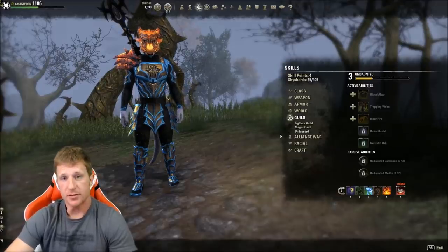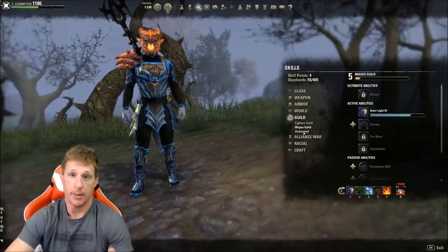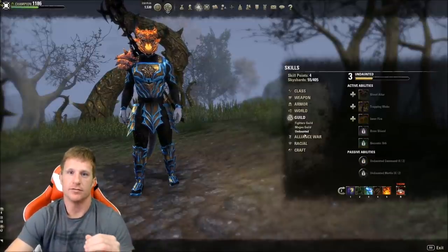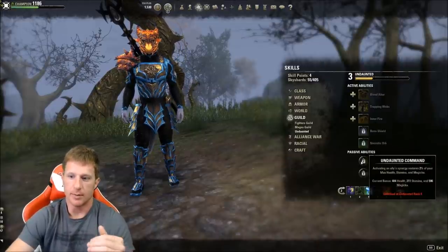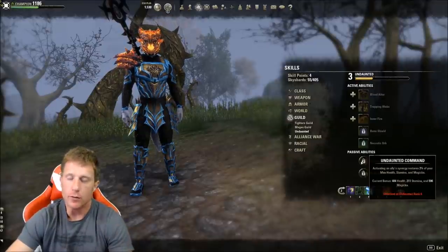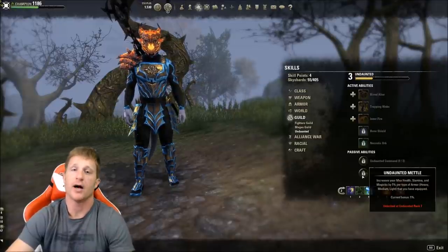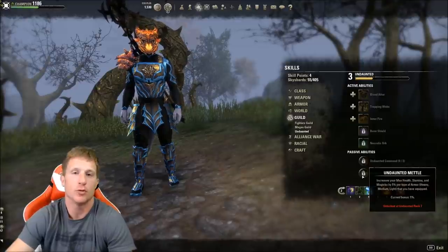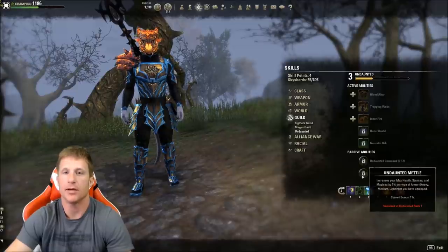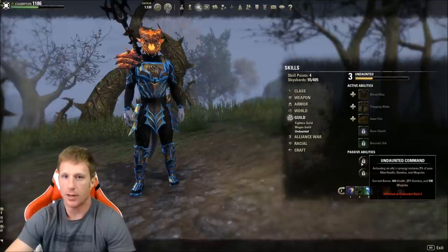After skill points and sky shards, Undaunted is massive for character progression. Undaunted Command gives synergies that return max stat resources in group play, and Undaunted Mettle increases max stats - even one armor type gives you 1%, two ranks gives 2%. Every little bit from these passives makes a big impact on your character's performance, so it's something you want to get done quickly.